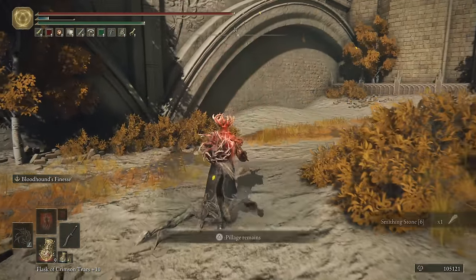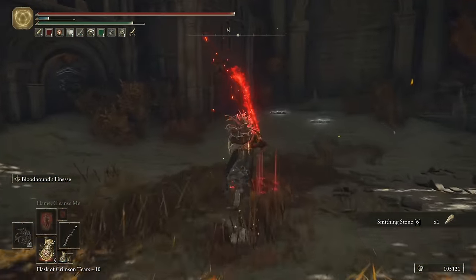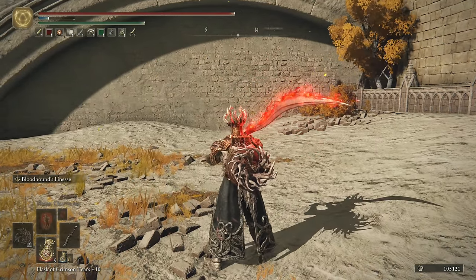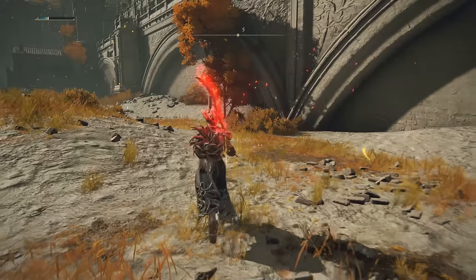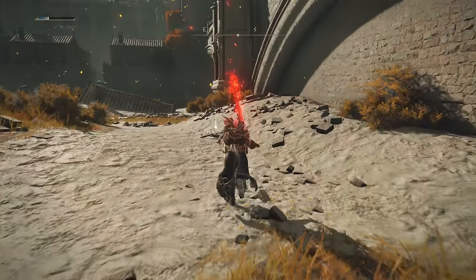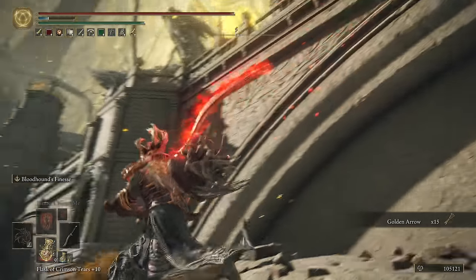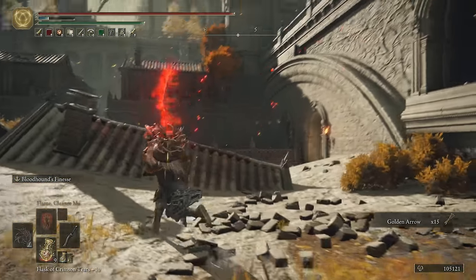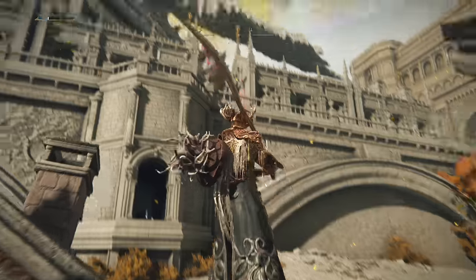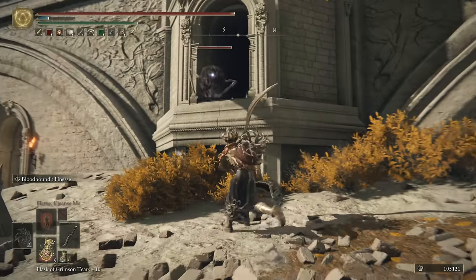After the seed beast, we have the Smithing Stone 6. Let me check — seed beast, got the seed, arrows, smithing stone 6, golden arrows. There's a shiny up there, but don't worry about it — we'll get to it later. Never mind, it's on the other side; we're going over there in a bit.